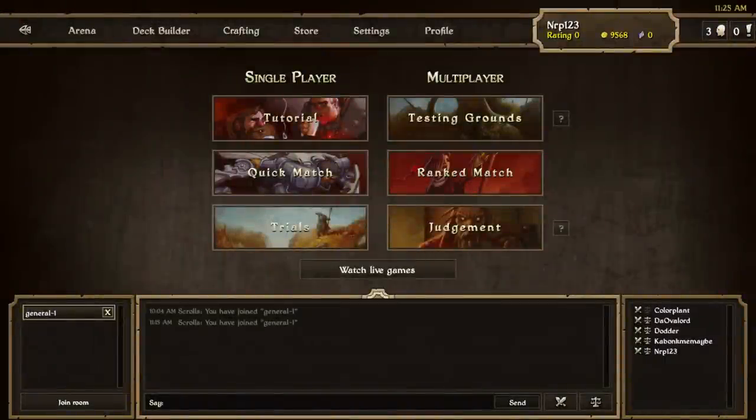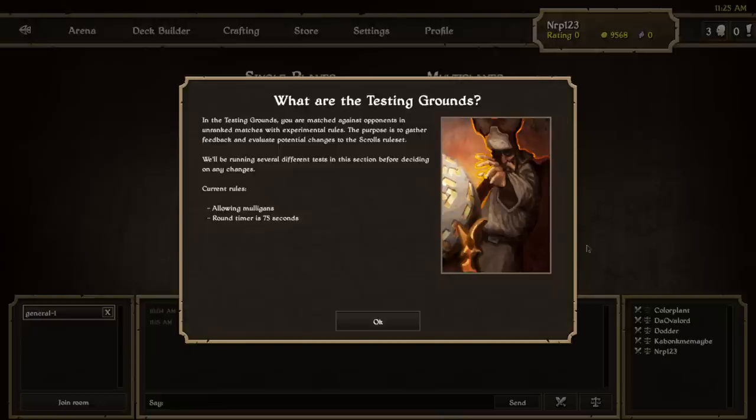When the update hits the live server, the Testing Grounds will also be updated. Testing Grounds will have mulligans and 75-second timers, and idols will be back to 10 health. Mulligans mean that at the start of your match you have a button to redraw your starting hand, which will reduce bad starting hands where you lose due to luck. If it goes well in Testing Grounds, I assume Mojang will add it to things like ranked and Judgment.